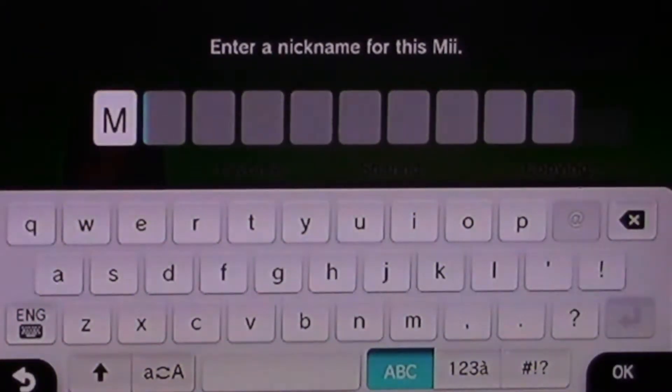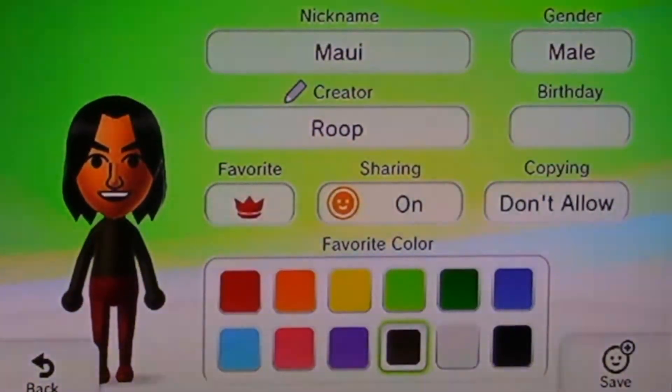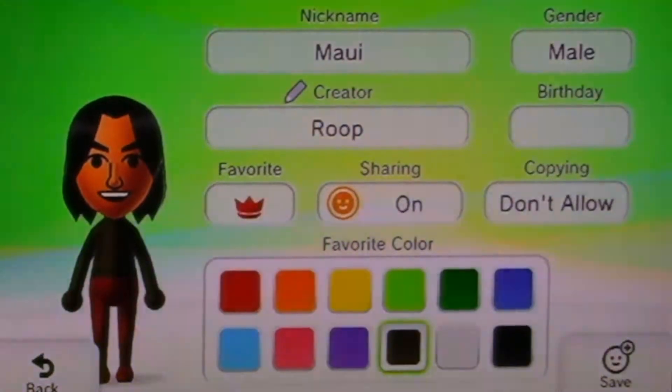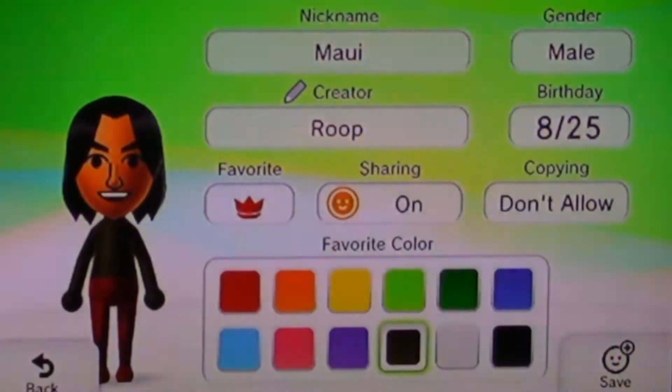His name is Maui. For his color, I don't know — he kind of doesn't wear anything, so I'm just going to click around. For his birthday, let's do August 25 — a couple months after Moana. We're going to save him.